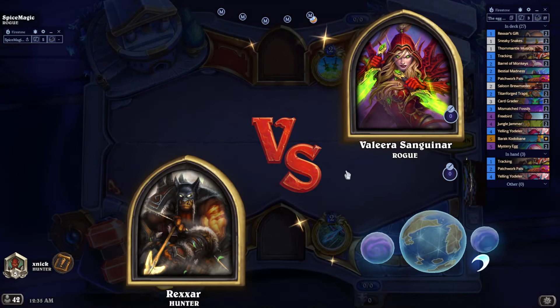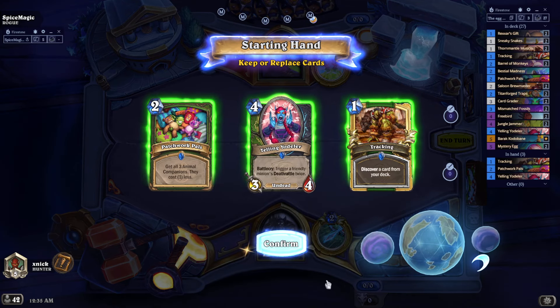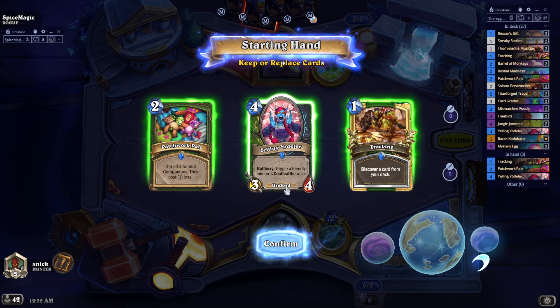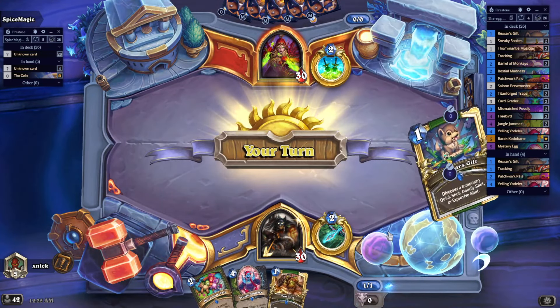Against Spice Magic — come on, don't tell me you are a bot, please do not be a bot. I think I'm going to hold on to my Gelling Jodeler. Now that I think about it, I have some ideas I could use to improve. Tracking — discover one card from the deck.